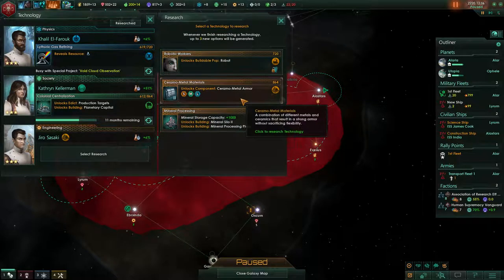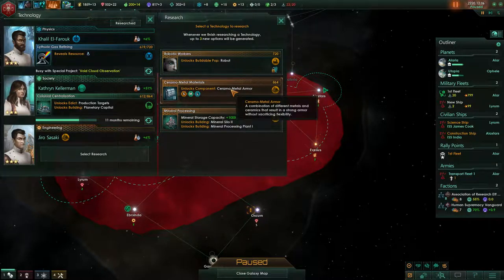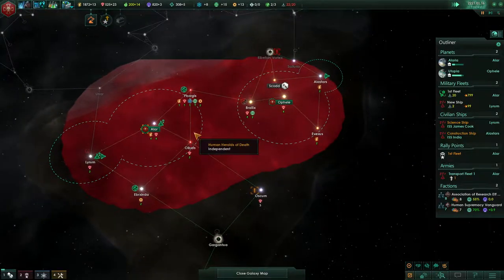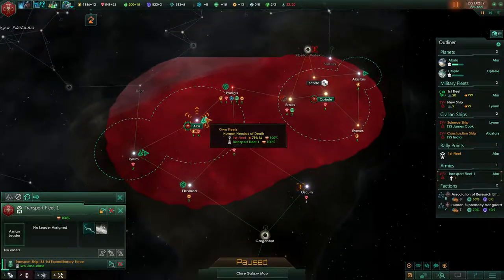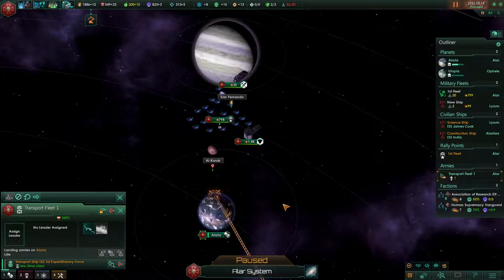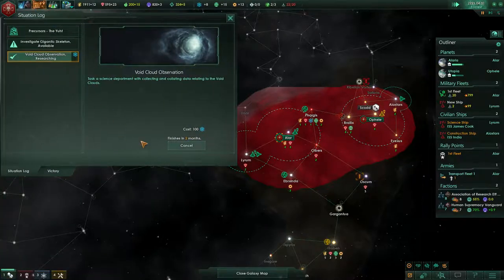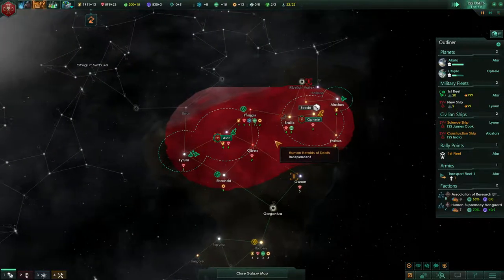Construction complete. I think we're doing well — can't really tell if we're doing well due to the fact we haven't met anyone. Land armies, there we go. But one day, situation log updated — we are going to find someone and we are going to beat them down.